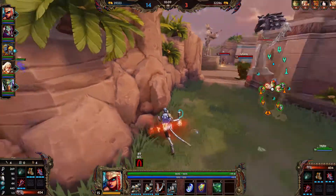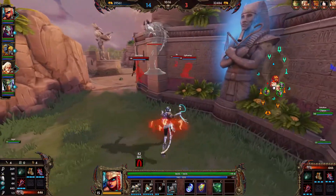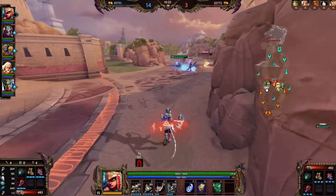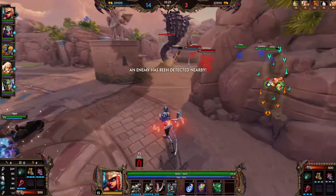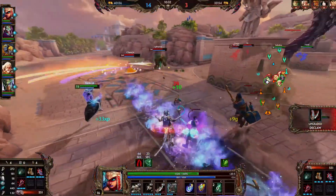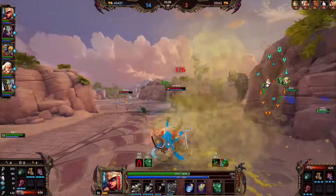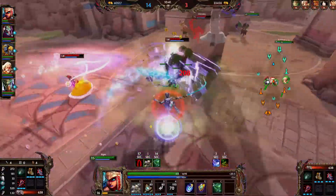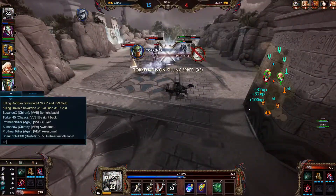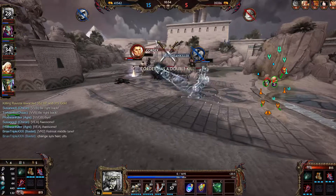I feel like Bastet is very good when ahead, but she's kind of worthless when behind. If Bastet is behind she doesn't do too much because she's almost solely focused on damage. She used to be good at split pushing, but since they removed the backdoor protections it's not as easy to get the phoenix — though you can still do it by using your ultimate to tank it. I used my sanctuary to avoid the Herc ultimate but the stun lasted just a little bit too long.